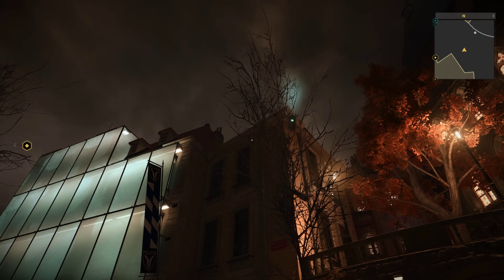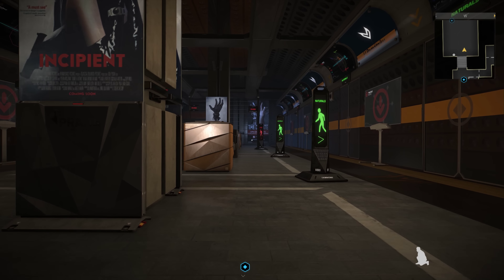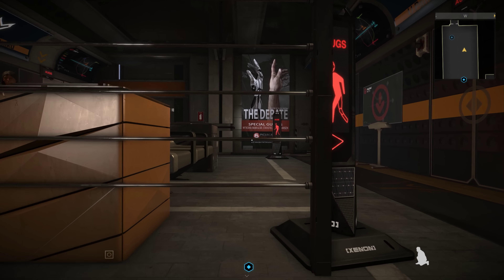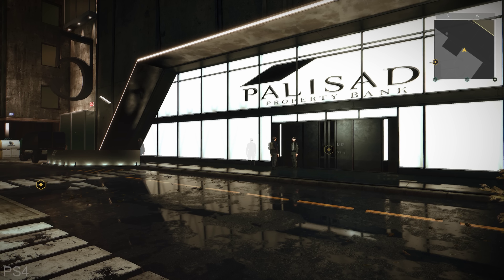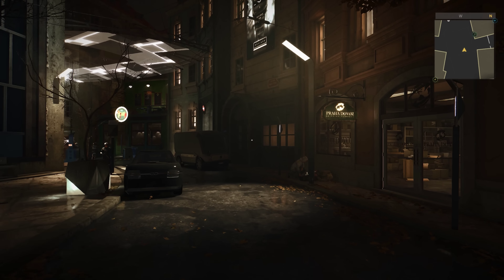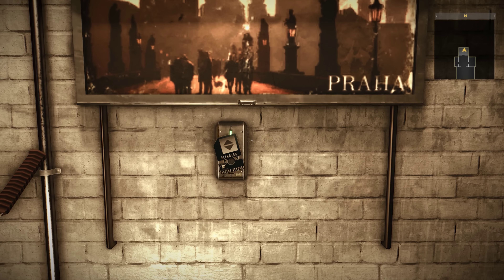Thin objects such as these trees also seem to present an issue when using checkerboard rendering — something I've seen in other games as well, but it really stands out here. Texture filtering also remains somewhat moderate throughout, with lost detail presenting itself at oblique angles on a regular basis. The only other really noticeable visual upgrade, and it's still pretty subtle, are the reflections, which are more detailed and refined on the PS4 Pro. Beyond that, other details appear to be basically identical between the two. Overall, there's little doubt that this is a massive improvement in terms of image quality, and it is a beautiful game on the Pro.